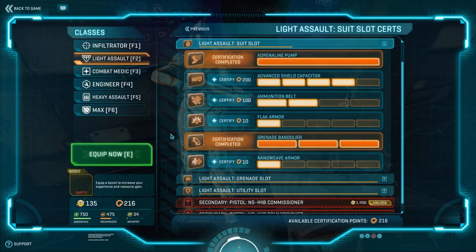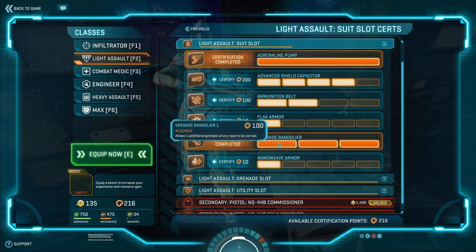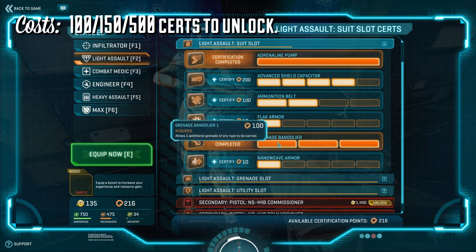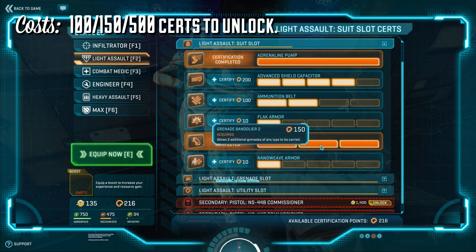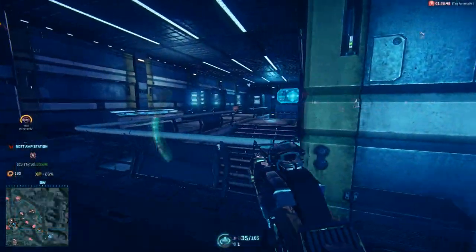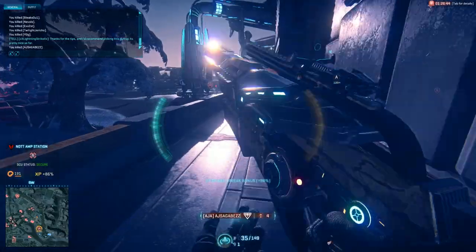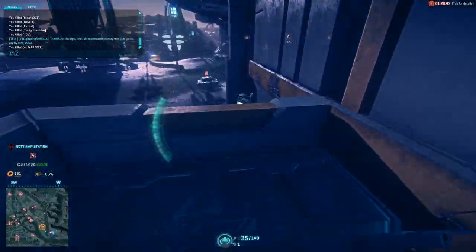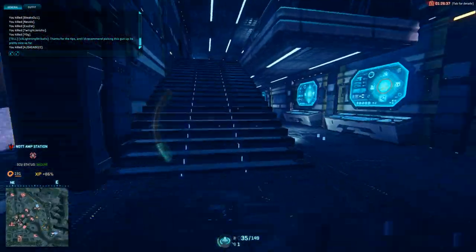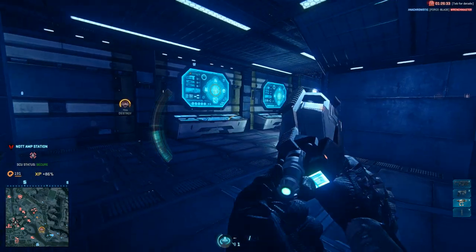The certification costs may look a little steep, but you do not need to max it out. Even one rank, even two ranks, is very, very useful. It's going to cost 100, 150, and 500 certs for the max rank. When it comes to actually using the grenade bandolier, if other players are like me, there's this sort of compulsion to just throw your grenades at the first thing that may or may not give you a kill. The grenade bandolier can give you up to four chances to maybe get those kills.